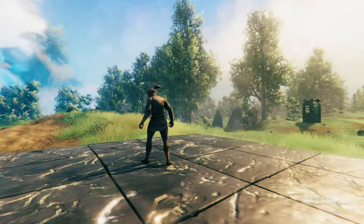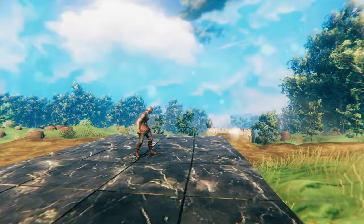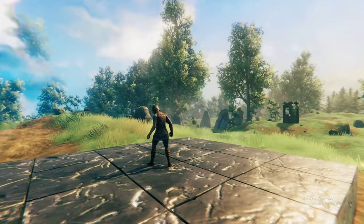With shelter secured and a full belly, it's time to prepare for combat by crafting armor and weapons. There are two sets of armor to be crafted in the Meadows. The rag armor, made up of the rag tunic and rag pants, can be crafted with leather scraps found from boars. Second is the leather armor, the first real armor set in Valheim, composed of the leather helmet, leather tunic, leather pants, and deer hide cape.